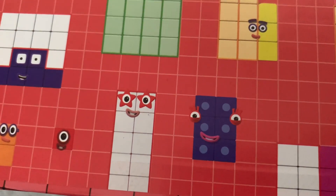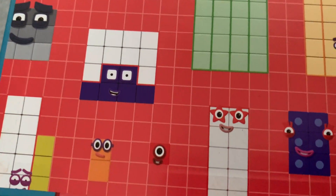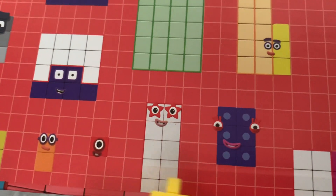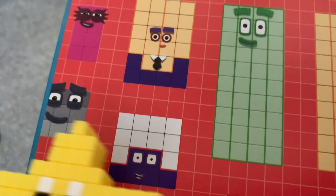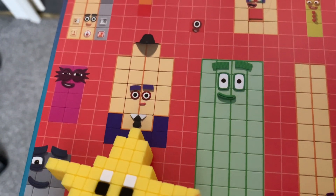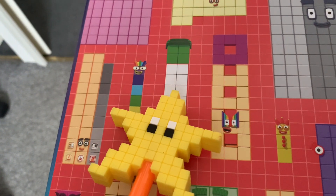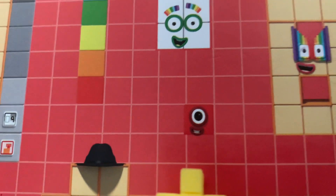There she is! There's Number Block six! Now let's check everything - are you ready to see all of them? This is Number Blocks 13, Number Blocks two, Number Blocks one, Number Blocks three.